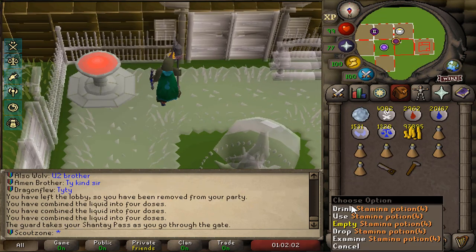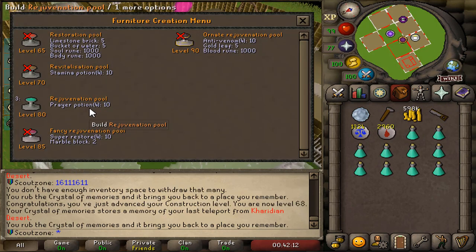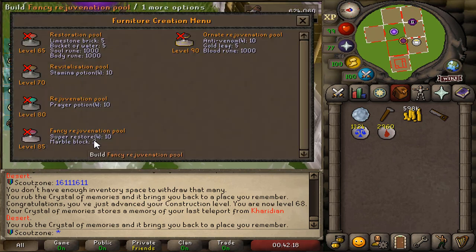I did a few Theater of Blood runs so I can get myself 10 Staminas. We can now upgrade the pool to a Revelization Pool, and we also upgrade to a Rejuvenation Pool. We can't get the final two because they are outside of our regions.